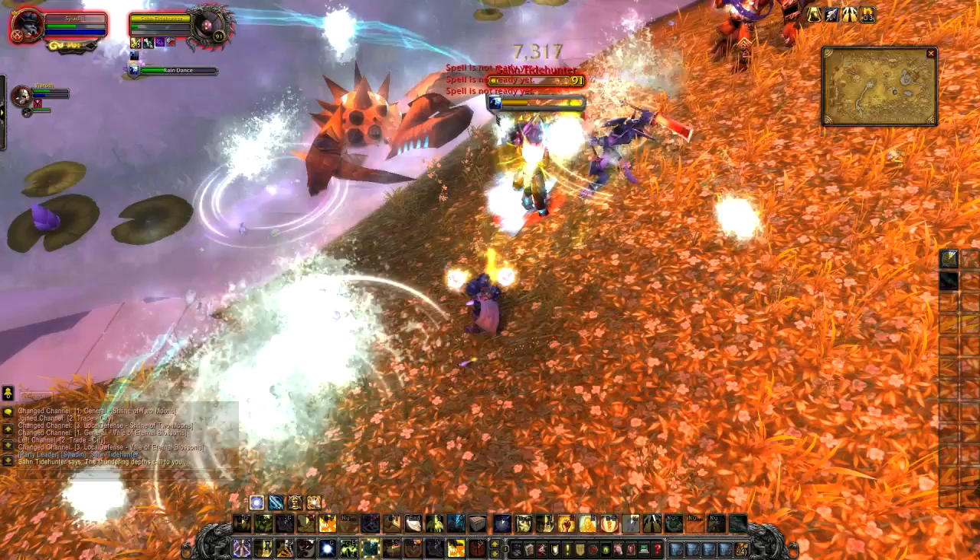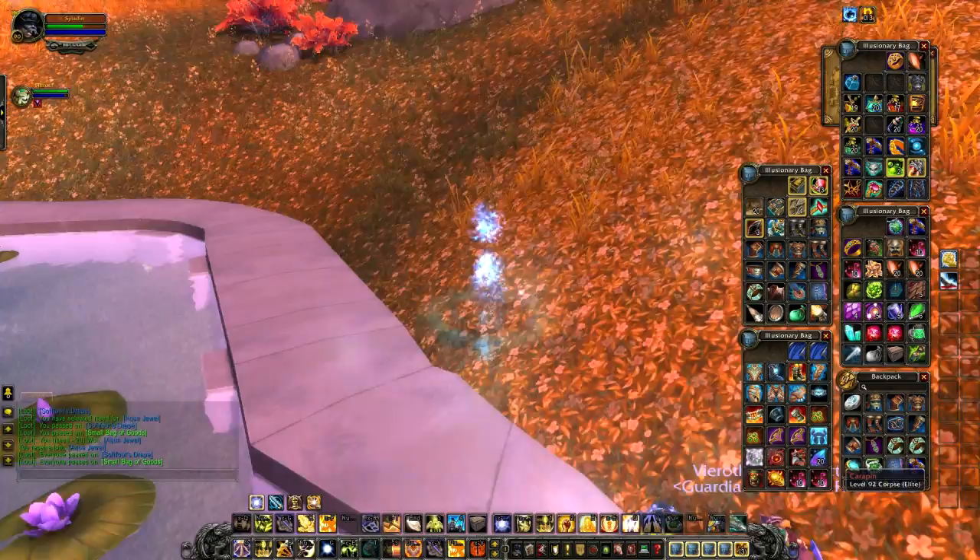Once killed, he will give the bag of goods and a random blue piece of equipment. Along with that, he'll also drop an item unique to him, which is the Aqua Jewel.